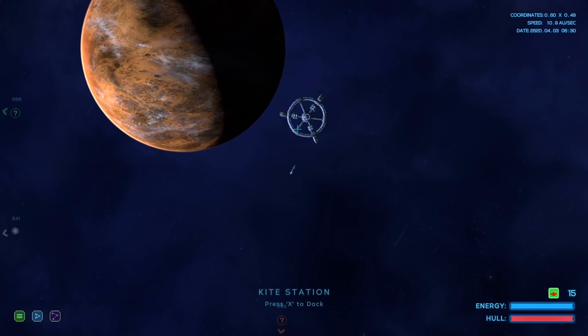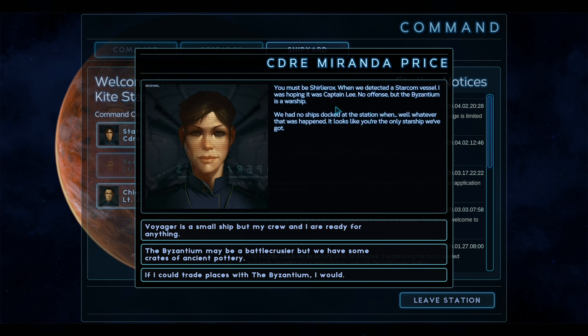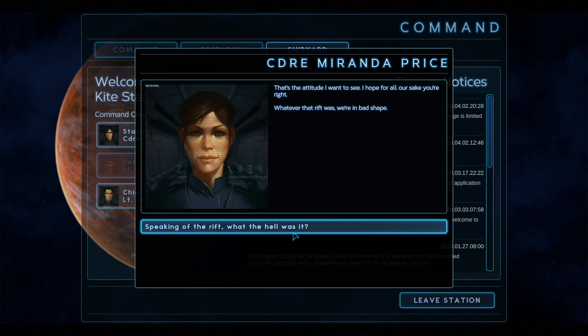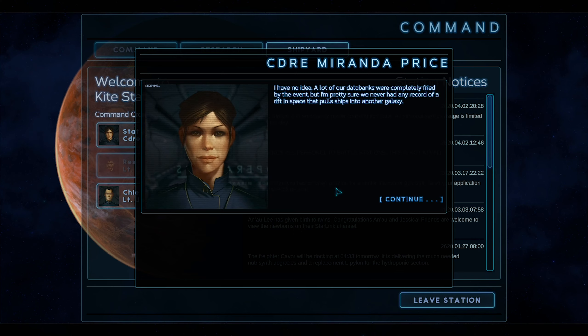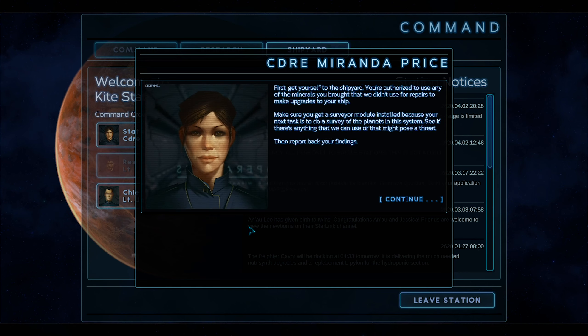Let's dock at the station and go talk to Commander Price. 'You must be Shirley Rocks. When we detected a Starcom vessel I was hoping it was Captain Lee - no offense, but the Bisonitum is a warship. We had no ships docked at the station.' Voyager is a small ship but my crew and I are ready for anything. 'That may be a battle cruiser - we have some crates of ancient pottery.' That's the attitude I want to see. I hope for all our sake you're right. We're in unfriendly territory, we're low on resources, and we've lost a lot of technical data. Get yourself to the shipyard and use any materials to make upgrades to your ship.